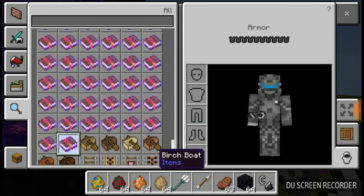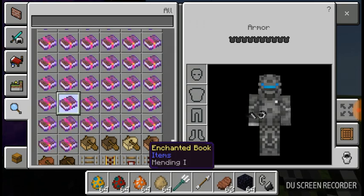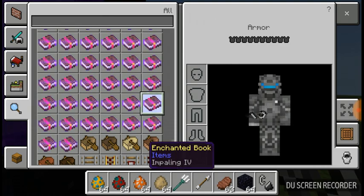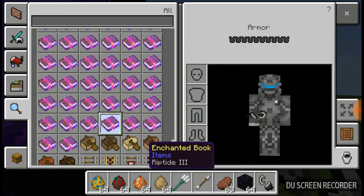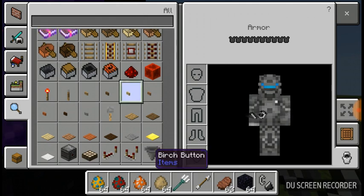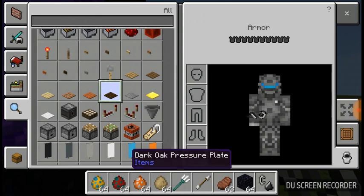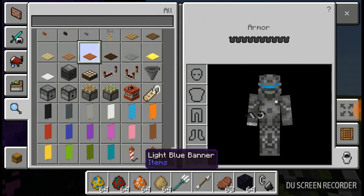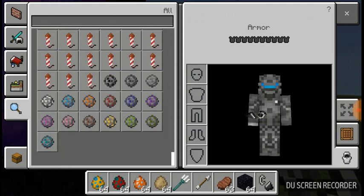These are the new enchants — there are a lot of new enchants. There's Impaling up to five, Riptide to three, Loyalty to three, and Channeling at only one. There are a lot of different buttons now, and pressure plates too. And that's all.